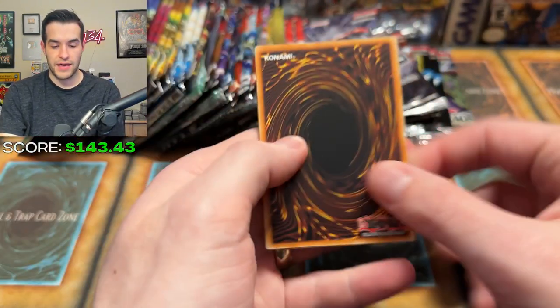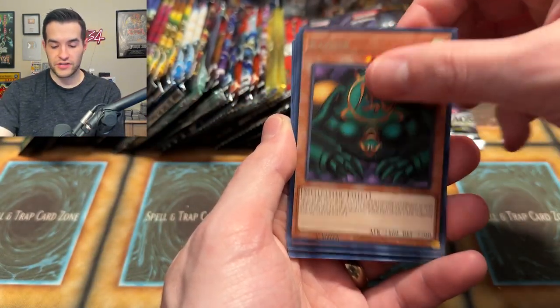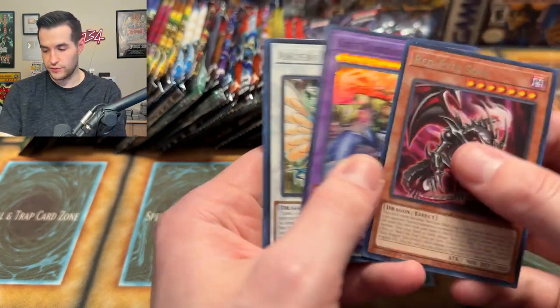We still have not pulled a Collector Rare. We've gotten Prismatic Secret, Secret, an Ultimate Rare. We just need a Ghost Rare, Starlight Rare, Collector Rare — and we're good to go. Maximum Gold Eldorado — the search for Eldorado. Will we pull something good?